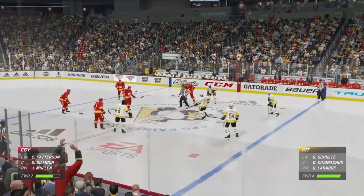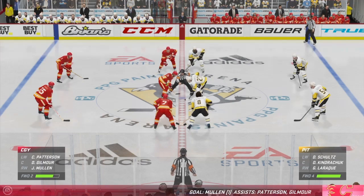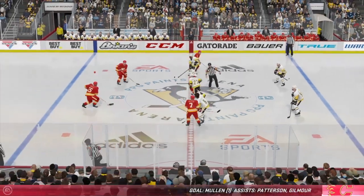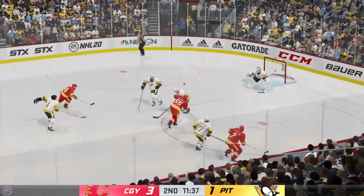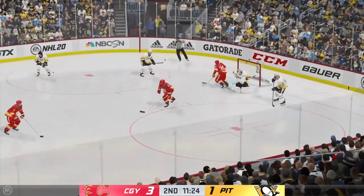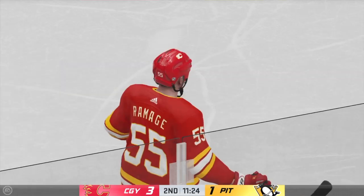Calgary's now taken a two-goal lead here in the second. How have they gotten to this point? By being the better team, quite simply — they've had the majority of shots on goal, they've had the best of the chances, and they've capitalized more on those chances. In front and a stoppage on the play as the goaltender covers things up.